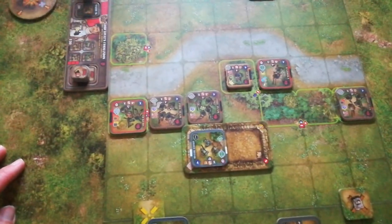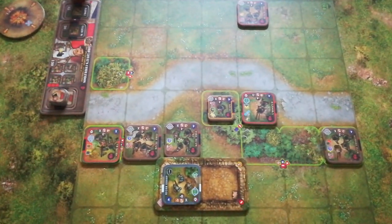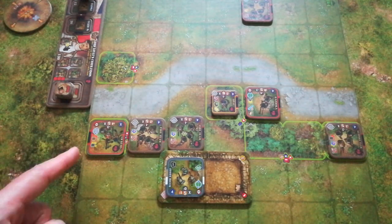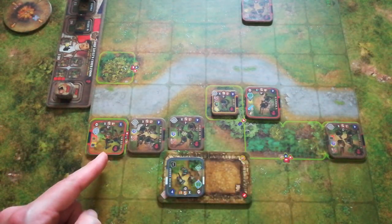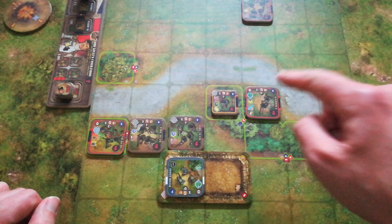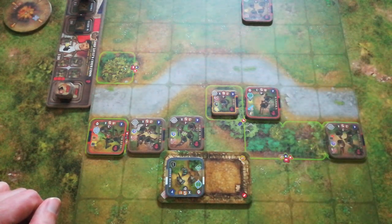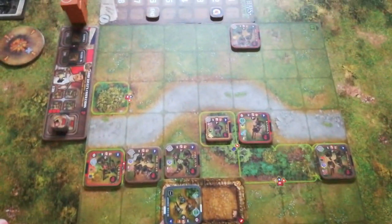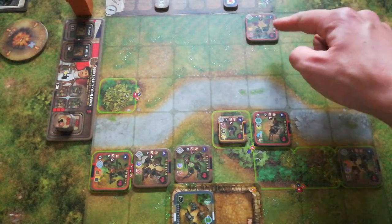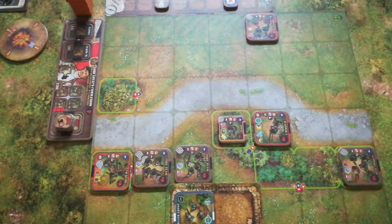Switching to the British — their deployment is more straightforward, partly because there are fewer of them. There's effectively a line with a deployed Vickers heavy machine gun, two fire teams, a support team, and the bazookas moving up into the hedge to get a shot at the German tank. Lord Lovett himself is at the back, along with the British mortar team, who have no real reason to move since they can lob mortar rounds from where they are quite comfortably.